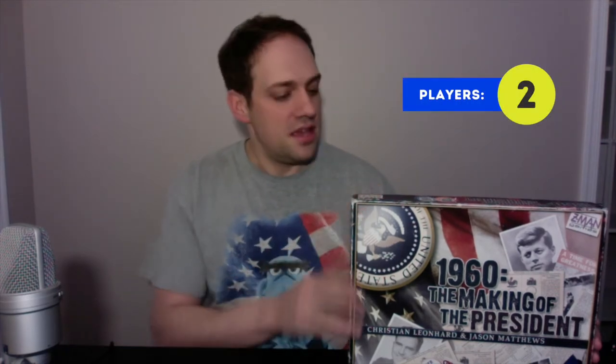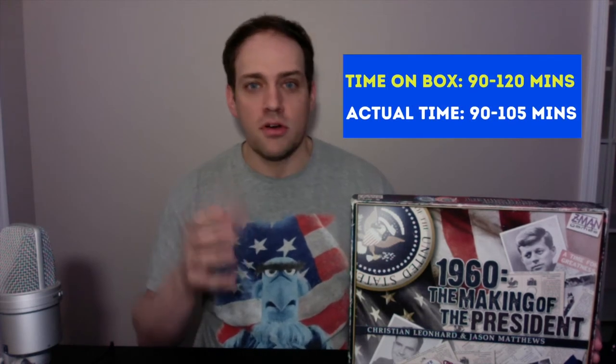The first one, we're going to get started with 1960: The Making of the President. This game is my very first American political game, and I remember putting it on hold at Revolution Games in Calgary and being so excited to go get it. It's a two-player game. It takes, on the box it says 90 to 120 minutes — I generally find it's more 90 to 105. In this game, one of you takes on the role of JFK and the other takes on the role of Richard Nixon, and you campaign against each other, just like in the 1960 election, to see who comes out on top.